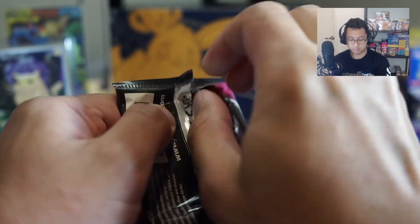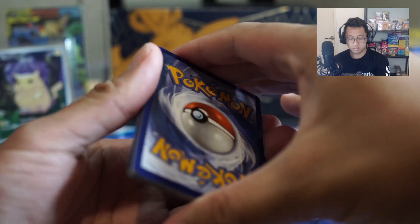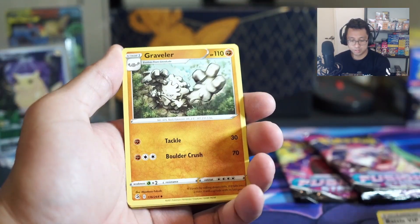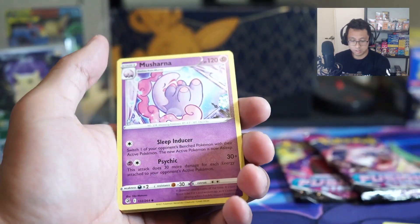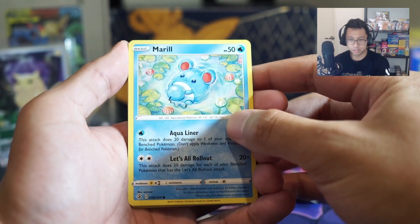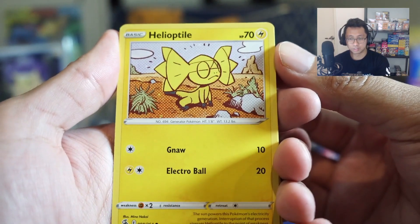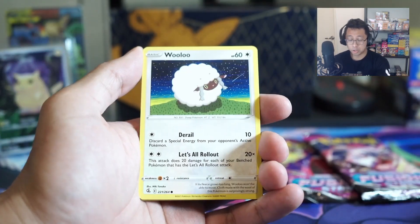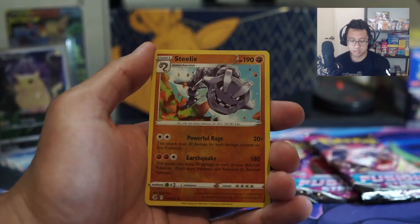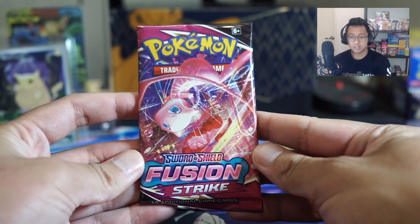Let's see how we go with Fusion Strike. Here we go, kicking off. Battle VIP Pass. Graveler. Very nice. Mushana - I don't know how to say that one. Maril. Was this missing from Evolving Skies? I think it was - this was from Evolving Skies. Helioptile, very funny art in this one. I think we do have a new Snom card in this one. Mudkip. Reverse Delix. And a Latios - we got a Latios Rare, non-holo rare.